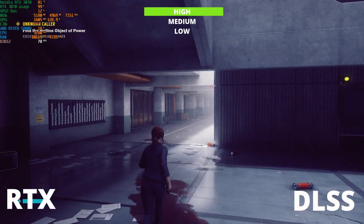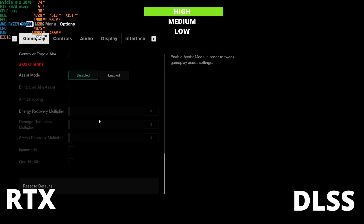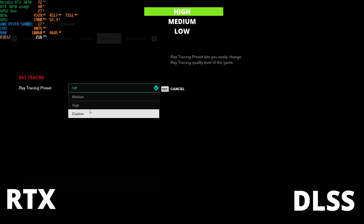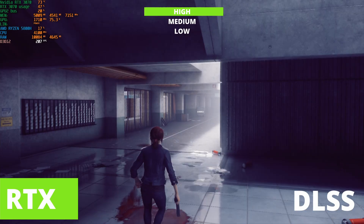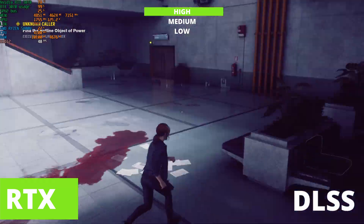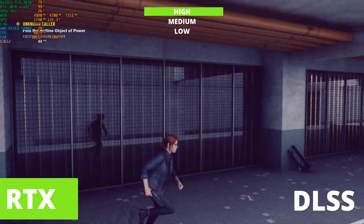What happens if we disable DLSS and turn on RTX? Interesting question. Let's put that to the test. Well, that is just embarrassing — 48 FPS at its max. RTX on, reflections on. I preferred it with DLSS.